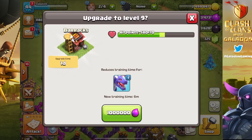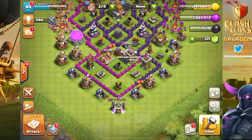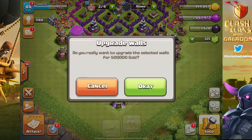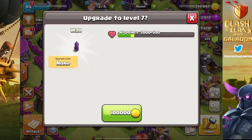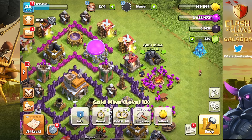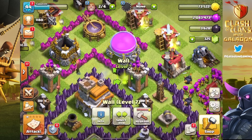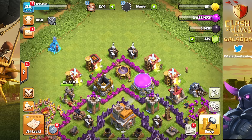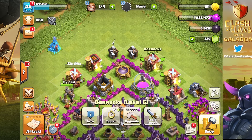Upgrading barracks is a great thing to do while you're offline — otherwise it will slow down your troop training significantly. We're also going to upgrade some walls first to get down on that gold. We'll turn them from hot pink to purple, and long before we go to Town Hall 8 the walls will be completely maxed out. We need a little bit more gold for two more walls — there they are. Then we'll upgrade a barracks to level nine.